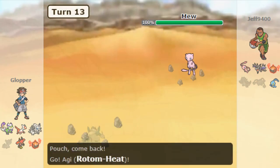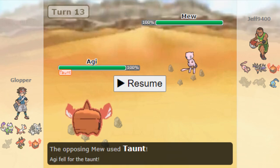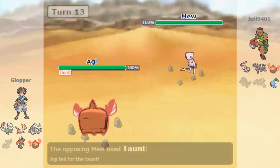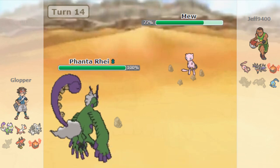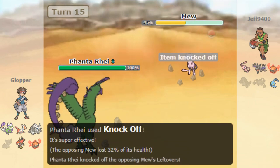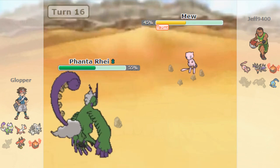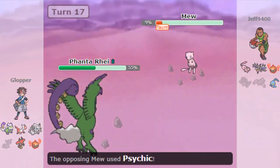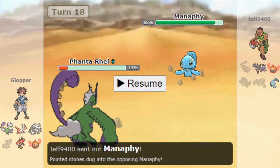I wasn't sure what to expect from Mew — I had Roar but didn't want Aggron taking a Fire Blast — so I switch out to Rotom. As Mew uses Taunt, I Volt Switch and safely bring in Tornadus. My tech really pays off here: I land Knock Off on Mew and then Taunt it the following turn, knowing it likely wants Roost. I take the Psychic and then finish Mew with Hurricane followed by Knock Off.